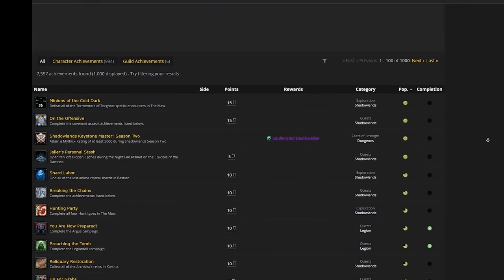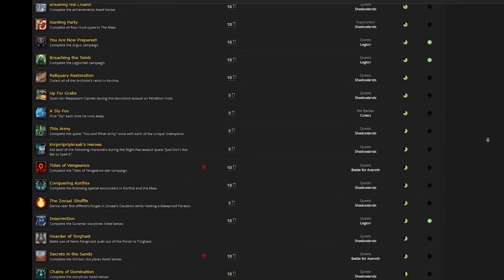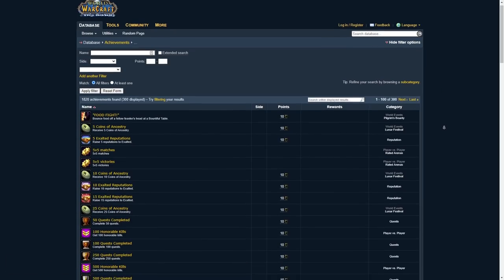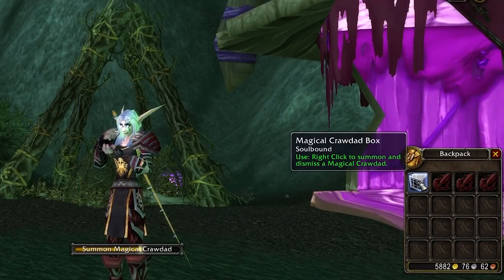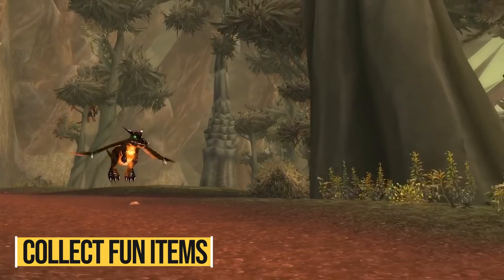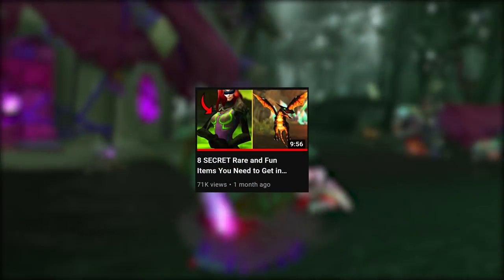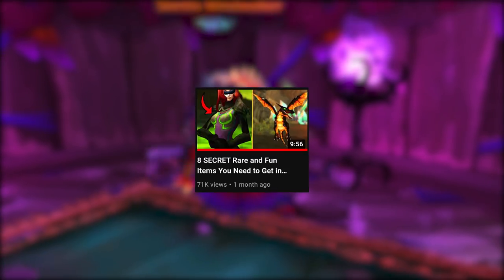If you're going to do this, don't look at Wowhead as that shows retail achievements which are very different from Wrath. Instead, look at a Wrath of the Lich King database website to have something more accurate and determine whether a given achievement is doable from now or not. Finally, a really fun thing to do in TBC is to grab all the fun items the game has to offer. There's a ton of items to obtain from both Classic and TBC scattered all around the world — we made a video about 8 of them on the channel a while back that you should check out if you're a fan of fun and cosmetic items.